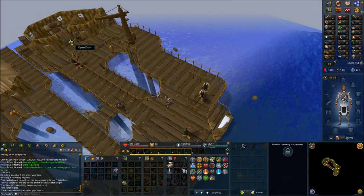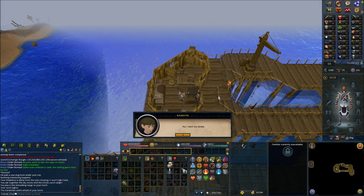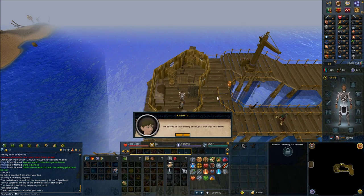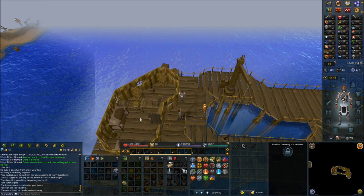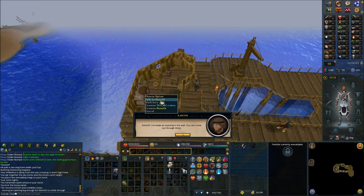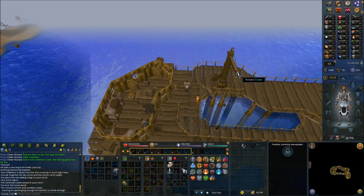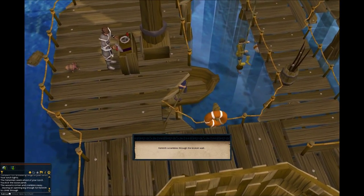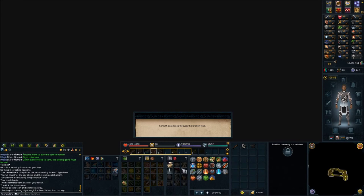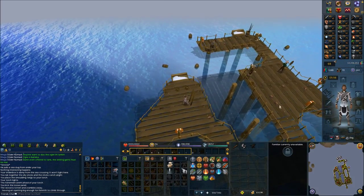Head upstairs, go into the room and speak with Kennen. Go outside and kick the wall, then head back in and speak with Kennen. Now head and rotate the crane — a short cutscene will occur. Head back downstairs and speak with Holgard.